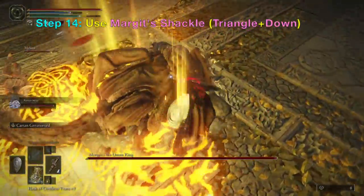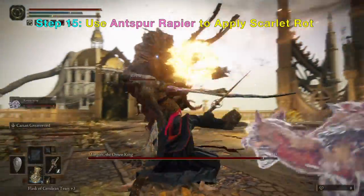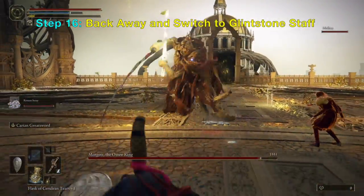You want to get close to Margot and then immediately activate the Margot Shackle. This will bind him to the ground and then you can poke with your Anspir Rapier — the Scarlet Wrath weapon. He will start losing health over time.